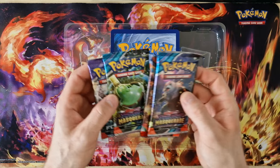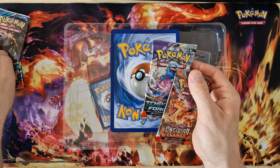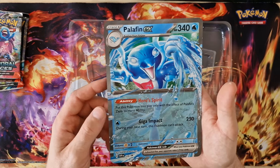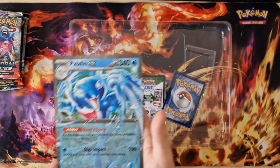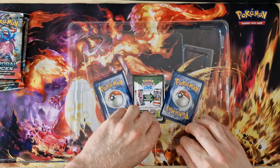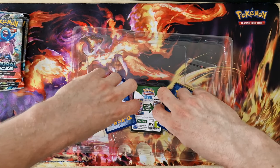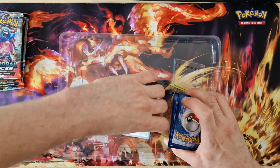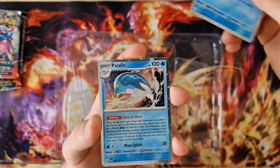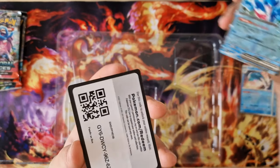In the first box we have four boosters: two Twilight Masquerade, one Obsidian Flames, one Double Forces. There's a jumbo card with Palafin EX, and the evolution of Palafin. We have Finizen, Palafin, and Palafin EX as the promo cards. And here's the promo code.